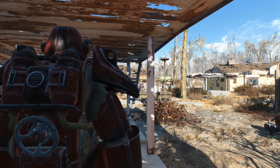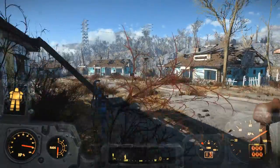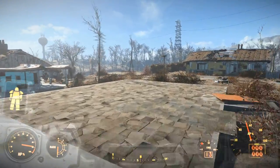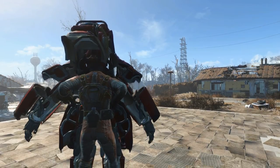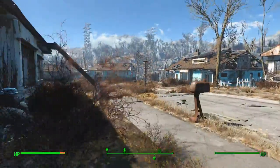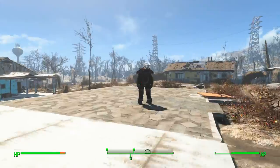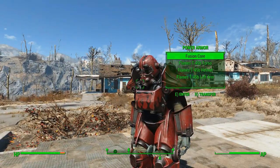Number 5: Your power armor will remain exactly where you left it. This is both a boon and a curse — on one hand it's great that you can come back with a fusion core and continue where you left off, but it's a nightmare if you abandon your power armor somewhere in the middle of nowhere and forget where it was. So if you're going to use power armor, make sure you bring ample supplies of fusion cores and keep track of exactly where you drop off your armor.